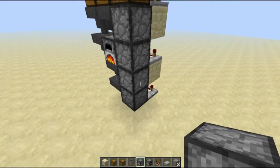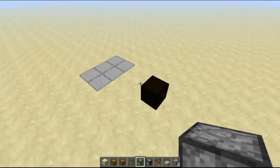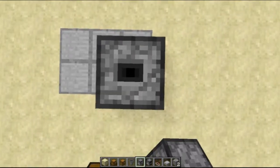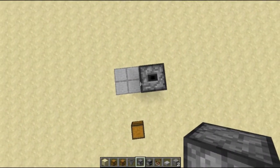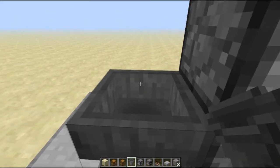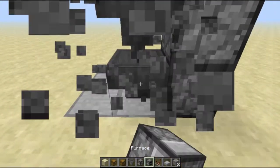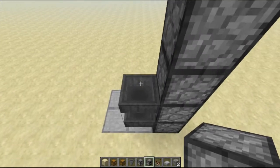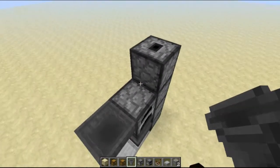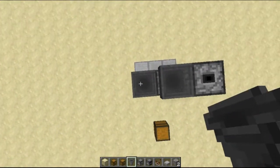This item elevator isn't my design — I'm not sure who originally created it, but it is not mine. So now I'll show you how to build it. First, put four droppers, and then at the very bottom get a hopper, put it into that dropper, and then put a hopper going into that hopper. On top of there, put a furnace, and then leading into the furnace, put one hopper there, a hopper there, and a hopper there.